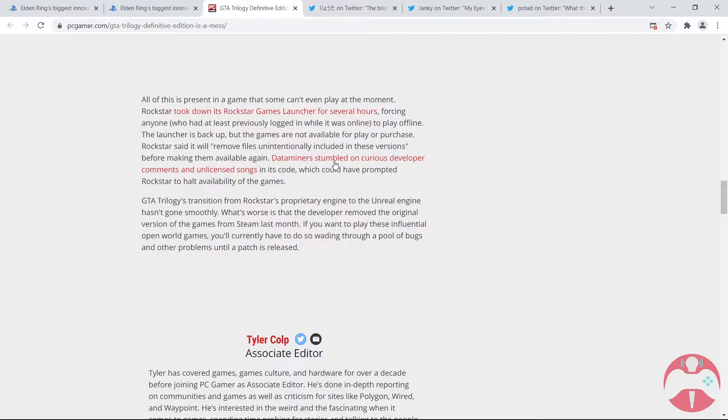A data miner stumbled on curious developer comments and unlicensed songs in the code, which could have prompted Rockstar to halt availability of the games. The GTA Trilogy's transition from Rockstar's proprietary engine to Unreal Engine hasn't gone smoothly. The developer also removed the original versions of the games from Steam last month, so if you want to play these influential open world games you currently have to wade through a pool of bugs and problems until a patch is released.